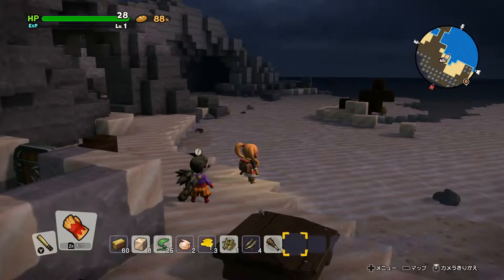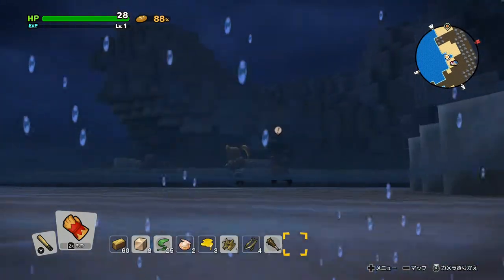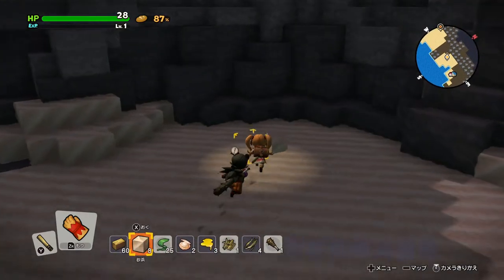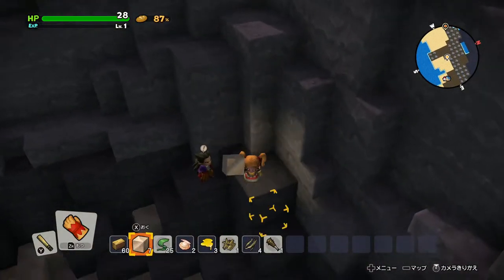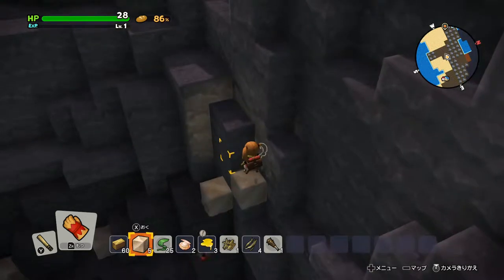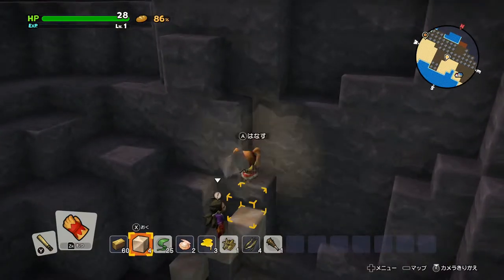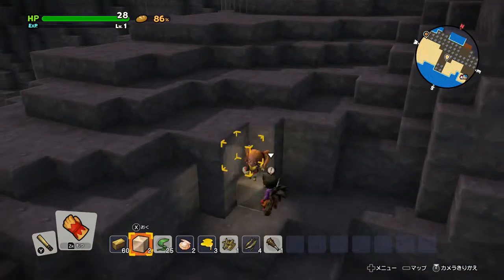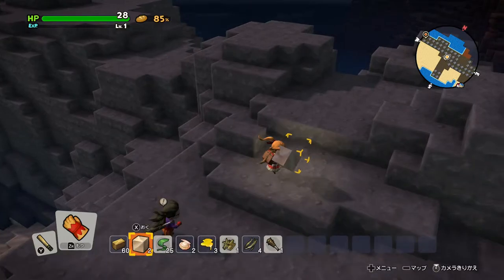There's an indicator on your map, off in the direction where you got the grasses, but a bit further. Good call. Maybe we can climb up here. You've got plenty of sand. With enough sand, anything's possible. I remember that being a big part of the previous game — could you place enough blocks to get somewhere?